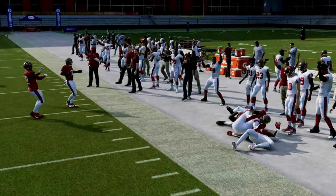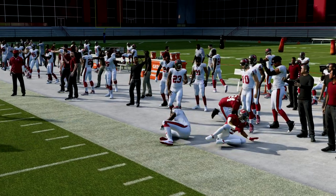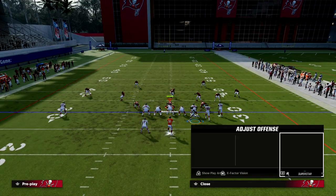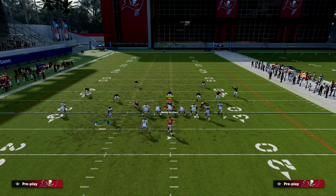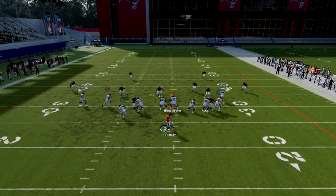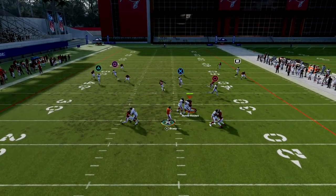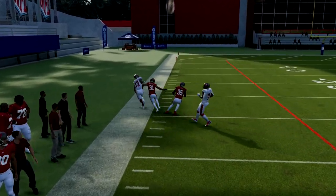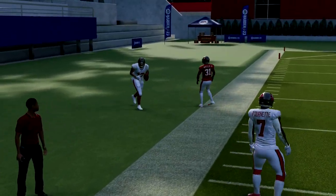Most people when they defend bunch are going to be playing man coverage, just so you know, because bunch is so good against zone. But if for whatever reason you see zone — like a Cover 2 — you'll see here that we're able to just attack it with the C route once it cuts to the outside. Super effective play for zone as well.